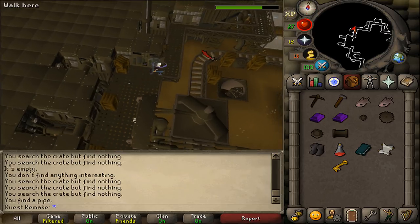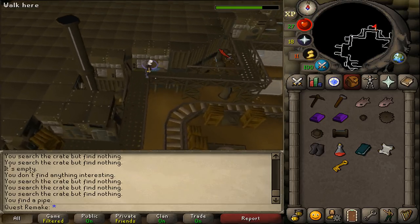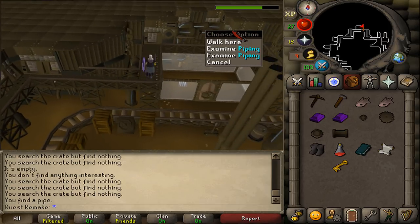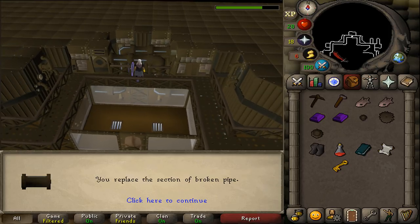Once you've found the final item, go all the way north on the second floor and you should find some piping. Use your pipe on the piping. This is machine one out of four fixed.